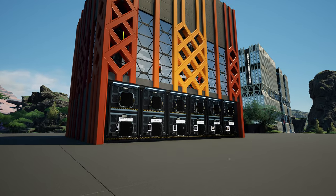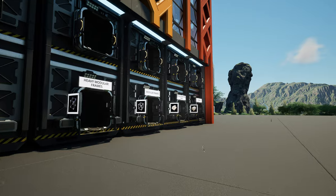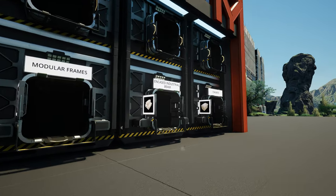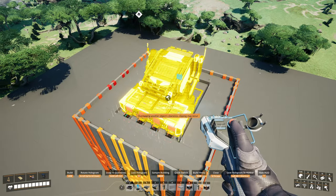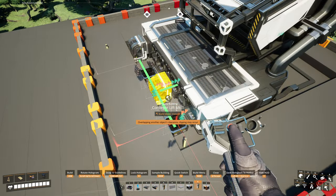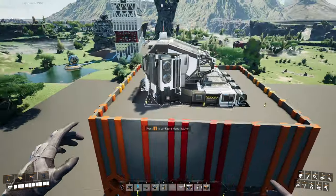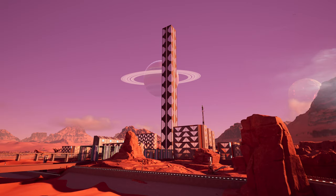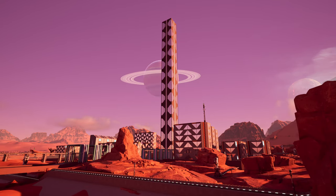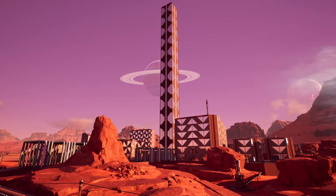Here is an example of an all-in-one steel factory that does not produce heavy modular frames on board, but it still produces every precursor item for heavy modular frames. Nevertheless, it lacks the manufacturer for heavy modular frames itself. Instead, you place one single manufacturer into the socket with existing connection points on top of the factory.